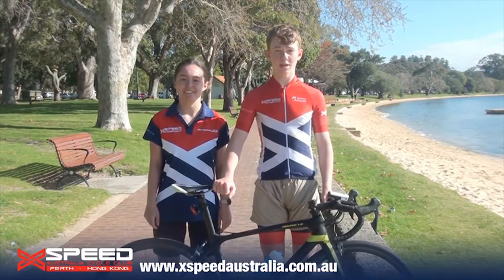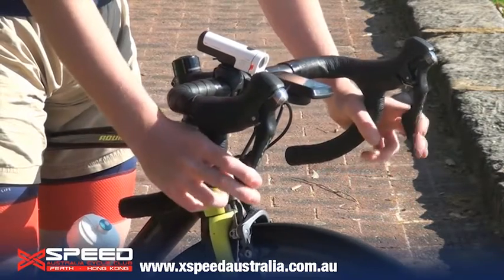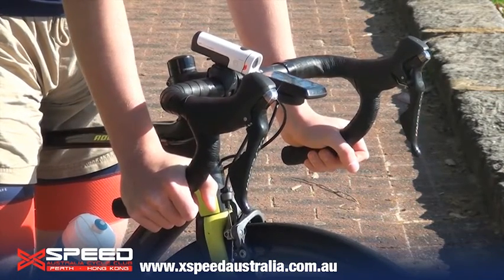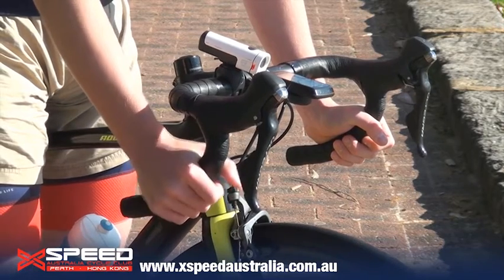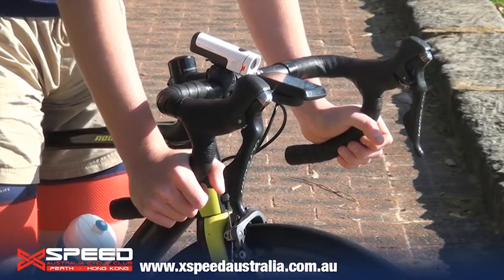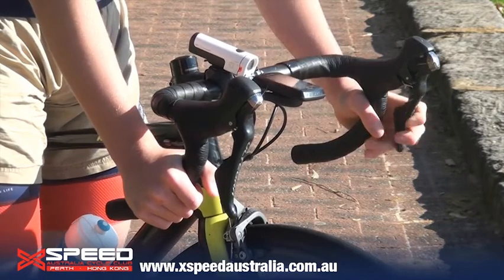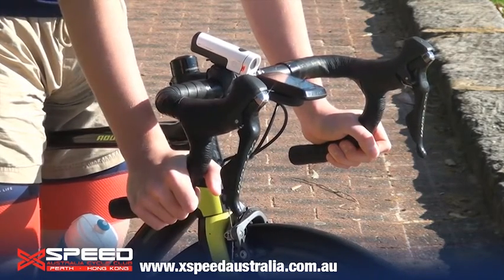Firstly and most importantly are the brakes. The levers are at the front of the handlebars. Pull the levers back to activate the brakes. Note that each lever corresponds to a different brake, one on the front wheel and one on the back. In Australia the left lever is the back brake and the right lever is the front brake on most road bikes.